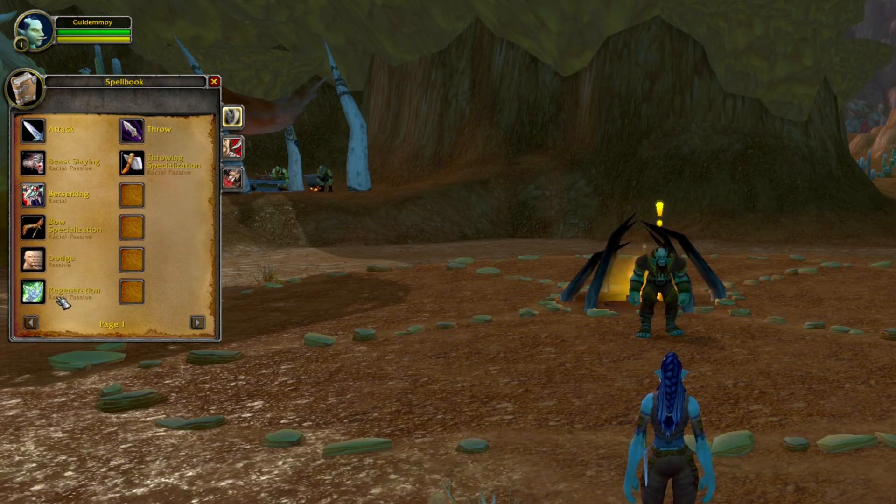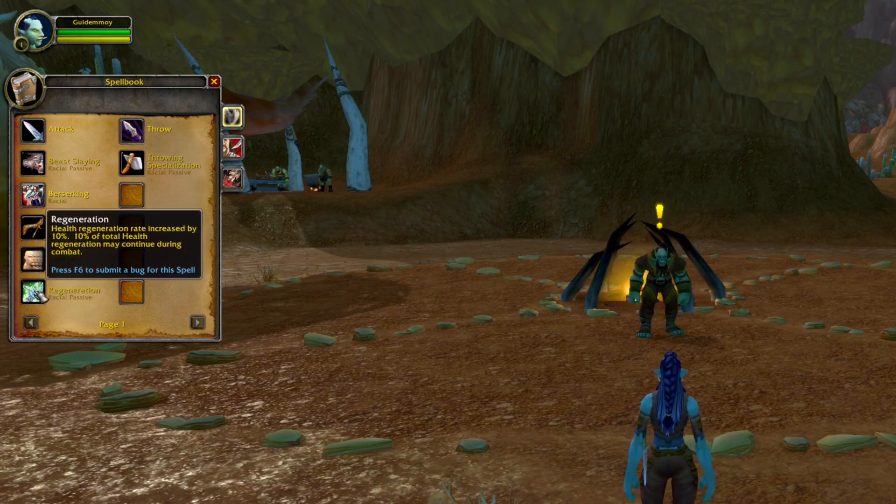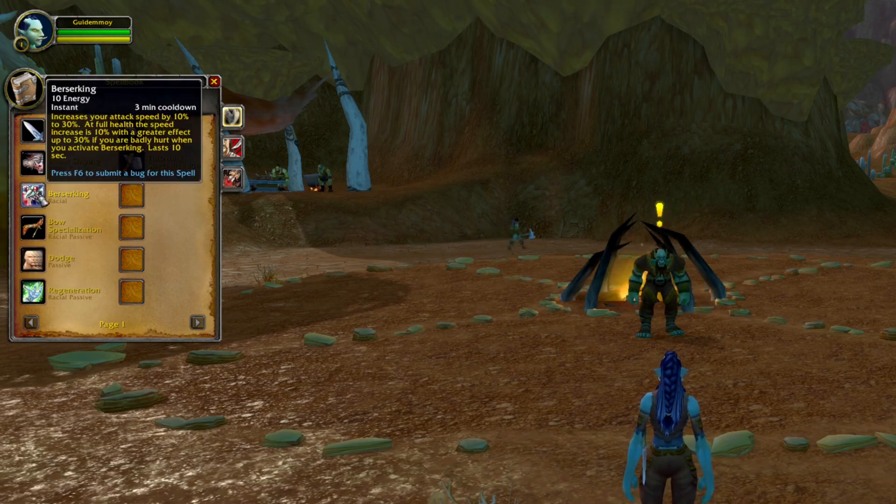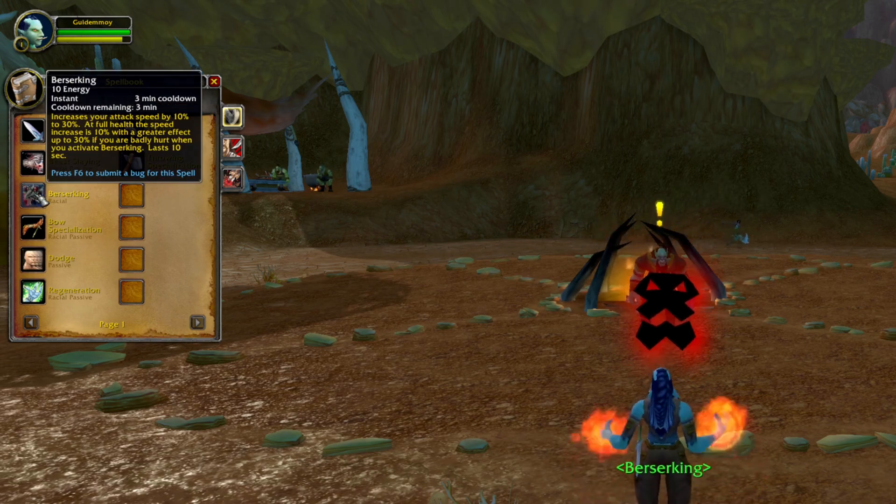If you go with Troll, you benefit a bit from Regeneration, which lets you passively regen 10% of your total health regeneration during a fight. But the main reason Trolls are amazing is Berserking, which increases your attack speed by anywhere from 10% up to 30% — the lower your health when you activate it, the higher the attack speed you gain.